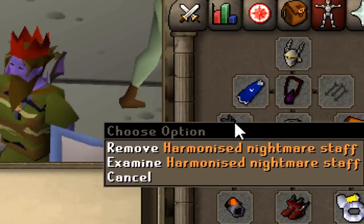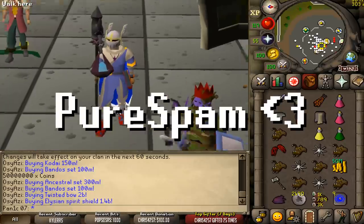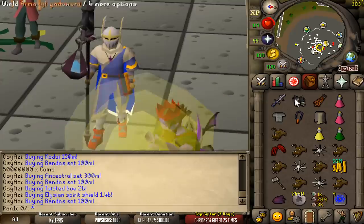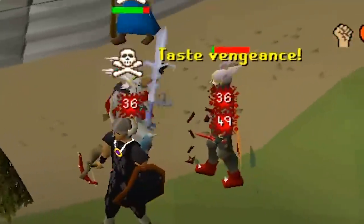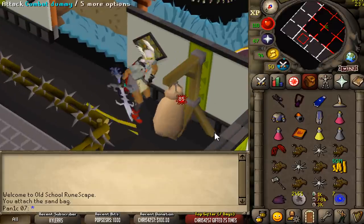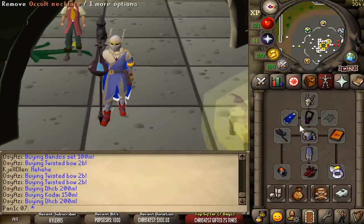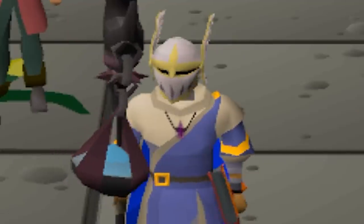Today we're gonna be using this staff in a very, very unique rush. A huge shout out to Pure Spam, AKA Ian Spam — he's the one that figured this out first and I got the idea from him. Essentially what we're gonna be doing is stacking a fire surge attack on the same tick as my melee. It's only possible two ways: using this staff or with a pit swap. So imagine I hit a 49 and 85 — that is way above 121 HP, which is the highest you can have your health at. Using this staff, I can stack that in a single tick, which means it's impossible to eat through it.